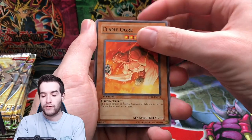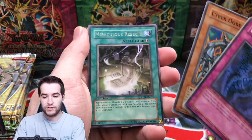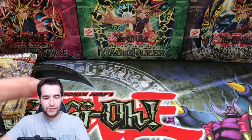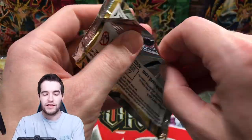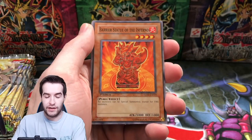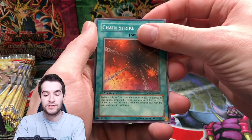Combo Fighter, Flame Ogre, Vanity's Call, Miraculous Rebirth — are we going to get nothing in this half? Snipe Hunter's in here as well — these pulls are fire. These were completely loose though, so we could pull another ulti. I don't know where these came from — they could have been from a box, or from a huge 240-pack box.